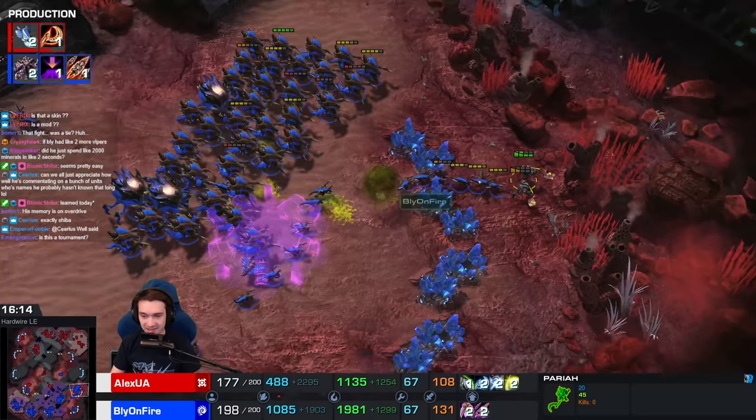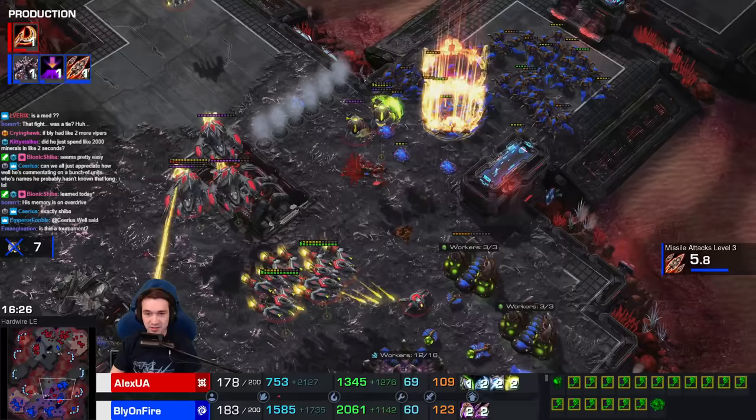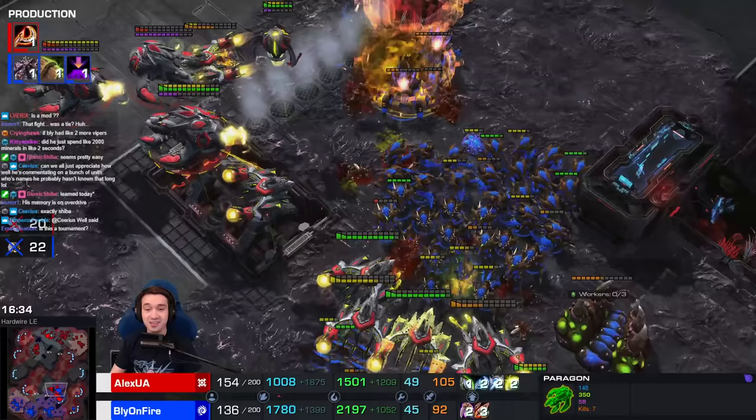Meanwhile, more Pariahs on the left side. Zerglings everywhere. And here comes Alex in the center - he might be able to dictate this fight. Meanwhile, Zerglings dealing with the Pariahs. The Stasis Field's actually zoning out. Can he combo with the Orbs? He fires off one - they're stuck, they can't run. The Harbingers, though, having a tough time trading. Bly micros away.